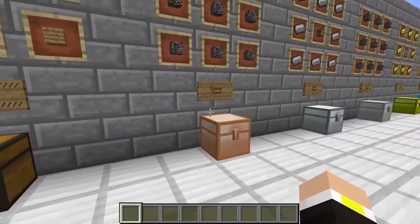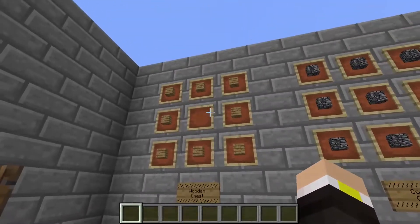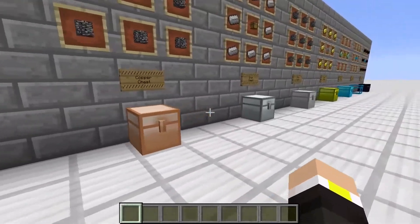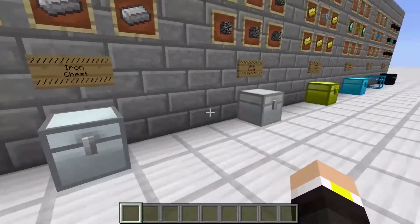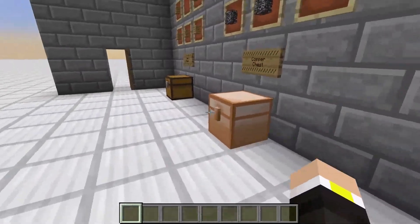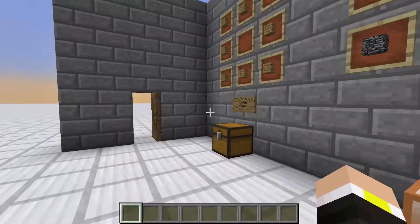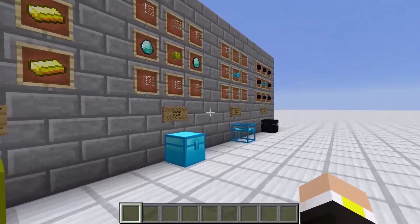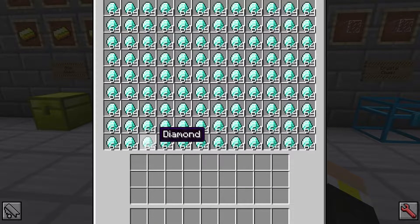So here we go guys, we've got the wooden chest. It ranges all the way up to the diamond chest. What this mod does is it lets you combine chests with advanced stuff like iron and gold, and each one of these tiers has more storage. So you can see this only has three rows, the copper has five, and every single chest gets more and more storage all the way up until diamond.